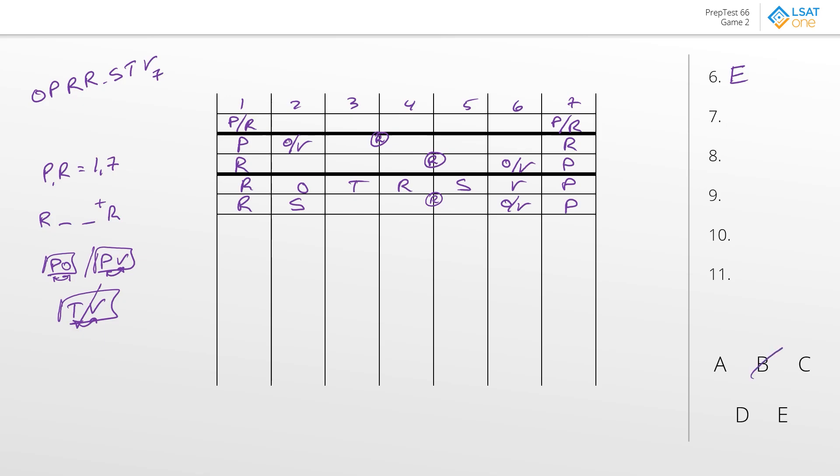P in one — definitely not. Can we do R in three? No, because R has to be in four or five. Can we do T in six? No, that's O or V. Can we do V in four? If V is over here, this would have to be O, but then T would be next to V in three or five, and that won't work. So the best answer to question seven is answer choice A.